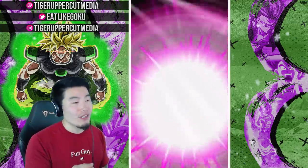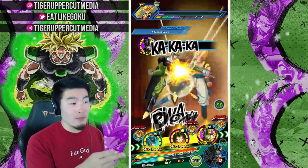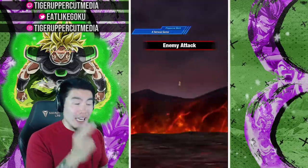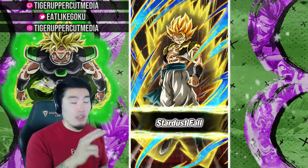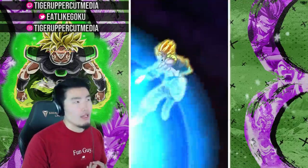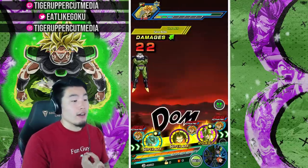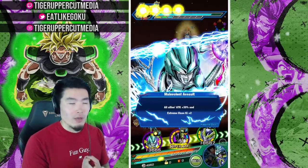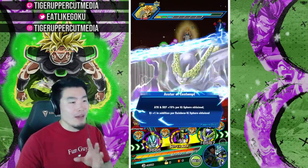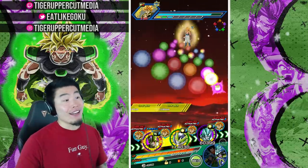It would have been nice if it was a super, but we got three attacks total — two of them are guaranteed if you have Perfect Cell in rotation. This also works for the physical LR Cell by the way. I think it's called Cell Perfect Form, and Cell Jr. — either way, it does work for him too, so if you were curious about that, now you know.